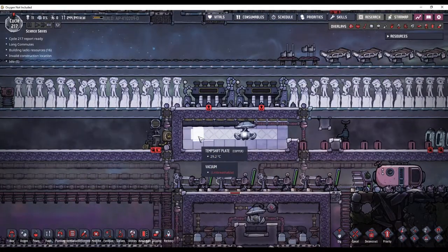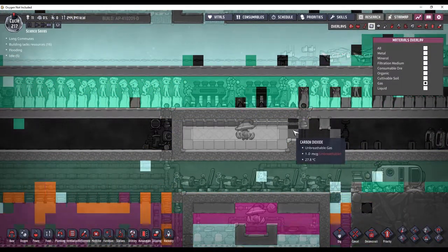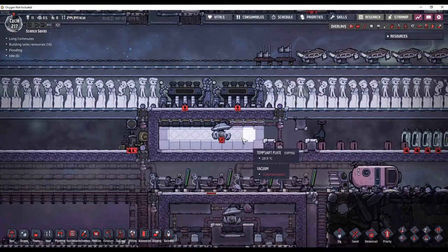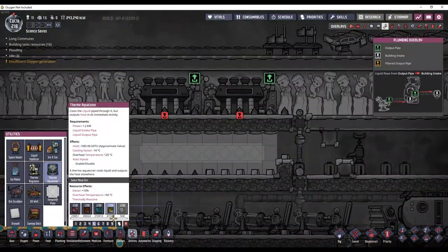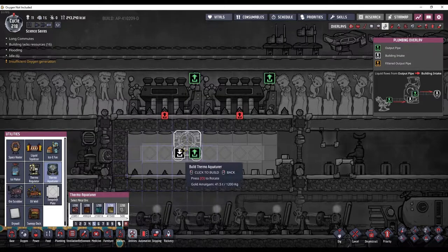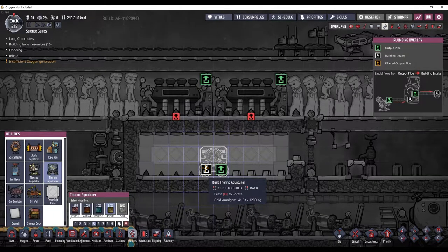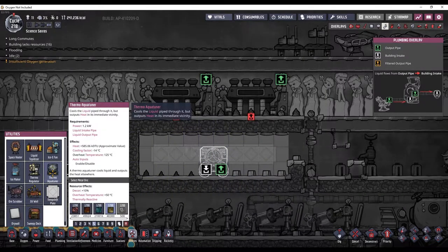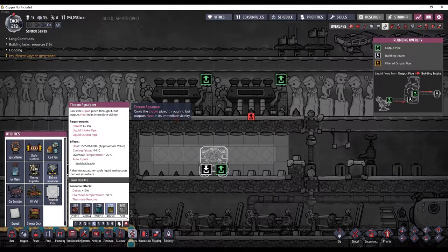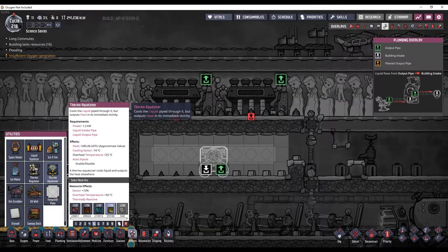This is about to become a vacuum in here — it looks like some of it already is. Once it gets down to like 2 or 3 micrograms, it just disappears. So this is a vacuum now. I can deconstruct this. Normally I would make this aqua tuner out of steel, but I don't have enough steel. And since this will be running very far below the maximum capacity, I can get away with a gold amalgam thermo aqua tuner. However, the gold amalgam thermo aqua tuner will overheat at 175 — the base overheat temperature of an aqua tuner is 125, and making it out of gold amalgam adds 50 degrees on top of that.